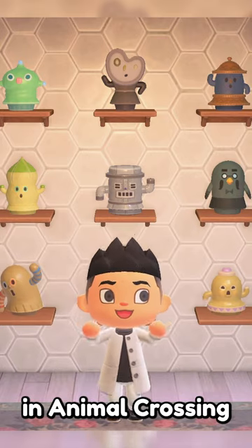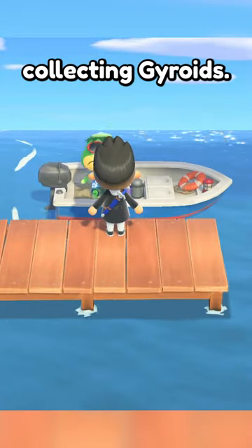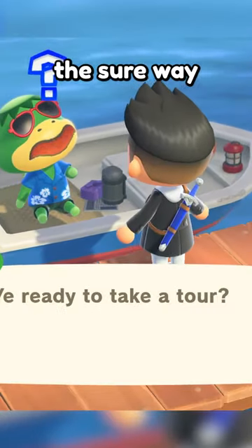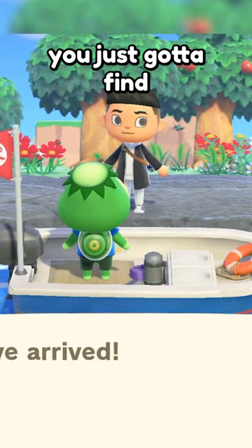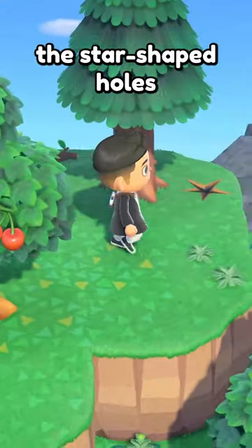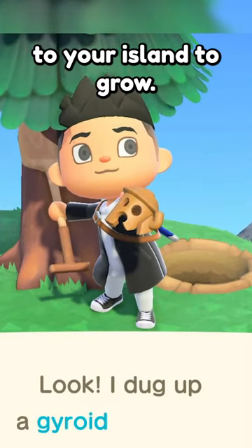Here's how you can start collecting gyroids in Animal Crossing: New Horizons. There are a couple ways you can start collecting gyroids. The first way is the sure way, and that is to take Captain's Boat Tours to a mystery island. Here on the island, you just gotta find these star-shaped holes that look like fossils and dig them up. You will find a gyroid fragment to take home to your island to grow.